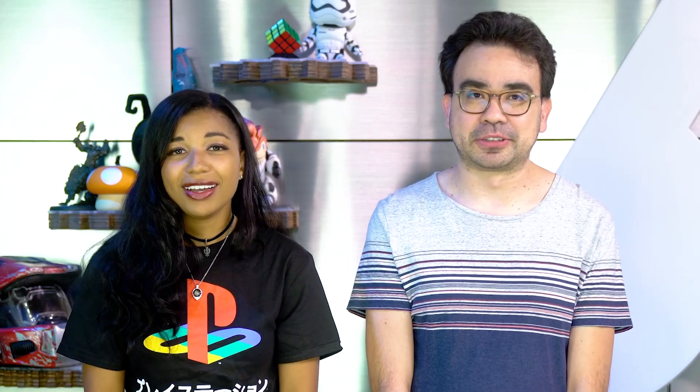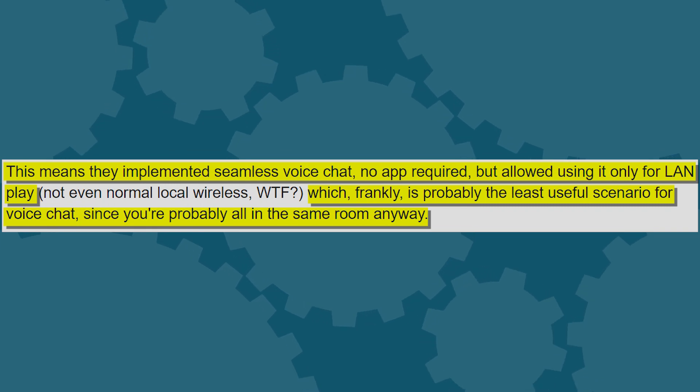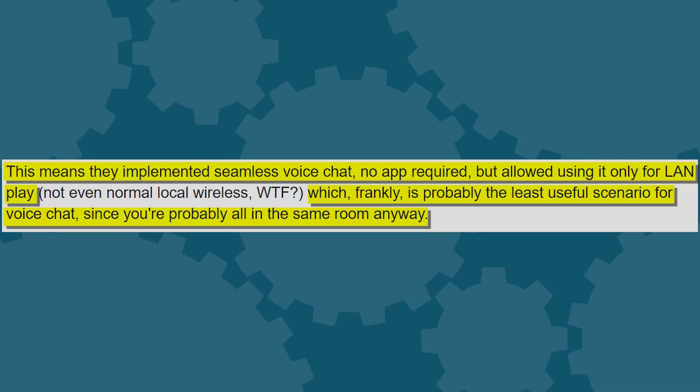So there was no need for the Switch mobile app — so why did you keep this a secret, Nintendo? As the original NeoGAF poster Peter Cobra noted, this means they implemented seamless voice chat, no app required, but allowed using it only for LAN play, which frankly is probably the least useful scenario for voice chat, since you're probably all in the same room anyway.